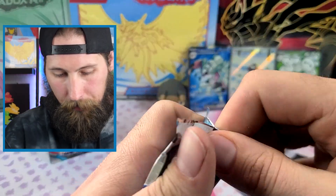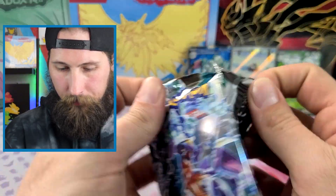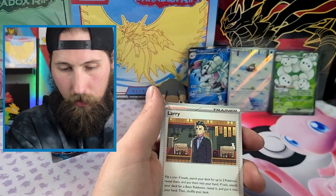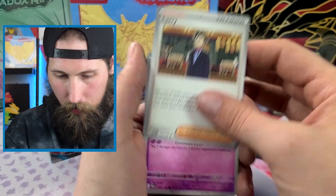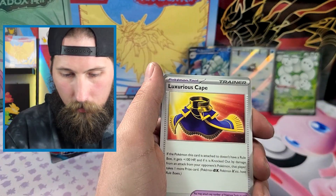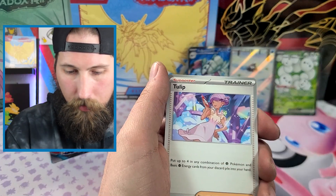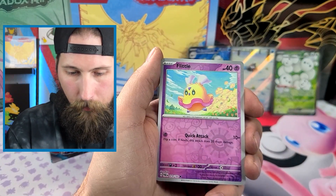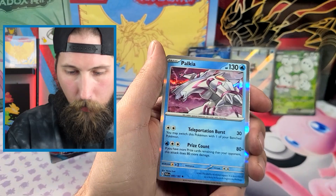Two packs to go. Offices of Larry, Yamask, another Surskit, another Flamigo, Capes, Cyclizar, Tulip, reverse Dottler, reverse Flittle, and a Palkia — that's alright.